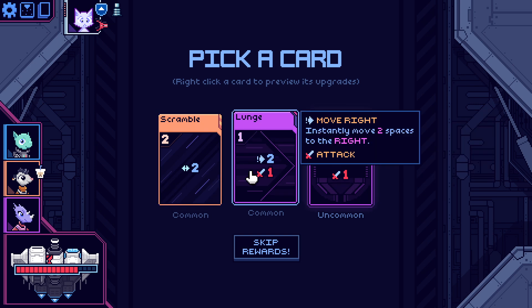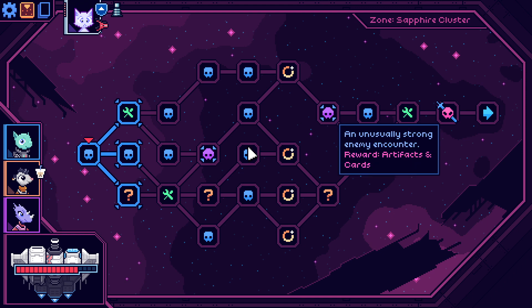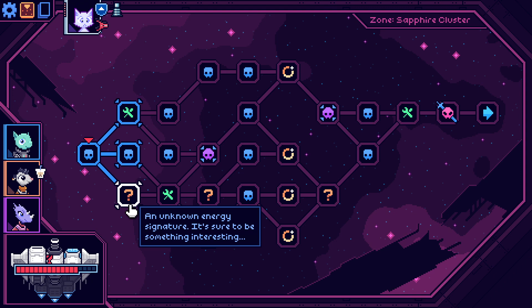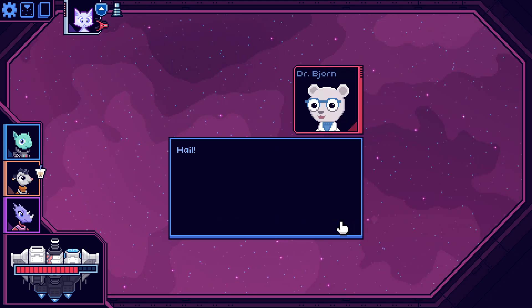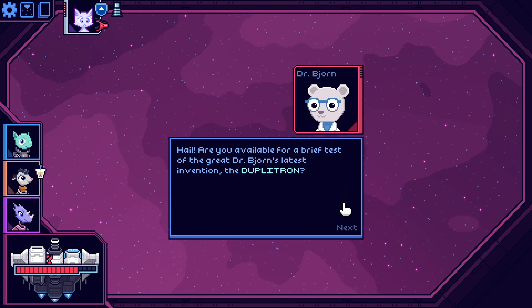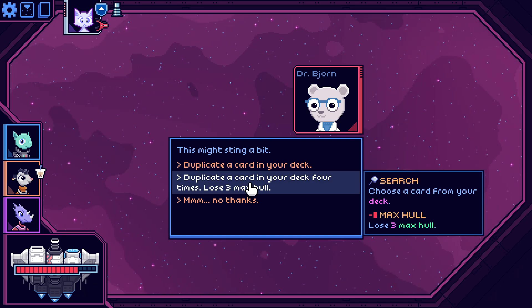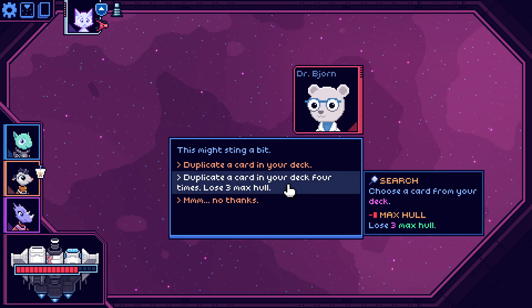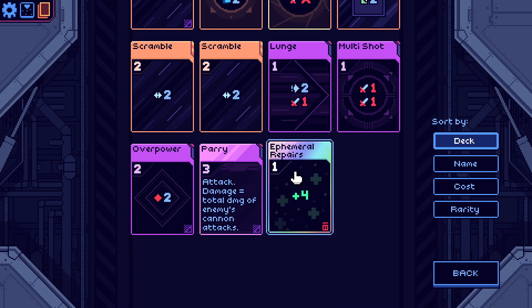All these random question marks would be nice. I think I want to hit this bonfire. I want to fight the elites because I like artifacts. From a research vessel: 'It's Dr. Bajorn — are you available for a brief test of the great Dr. Bajorn's laser vision? The Dupletron.' 'This might sting a bit.' Duplicate a card in your deck four times and lose three max health — dear god! What card could I even duplicate three times that would be worth it besides the repair card?